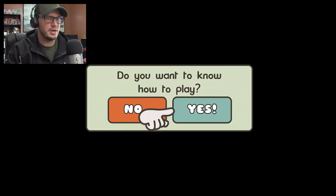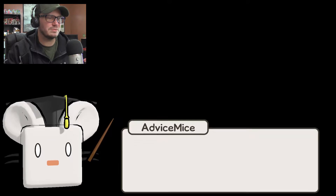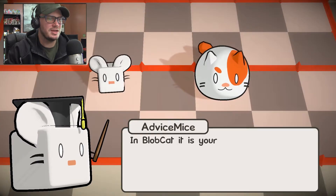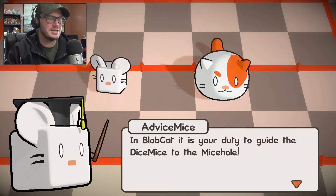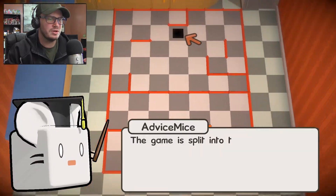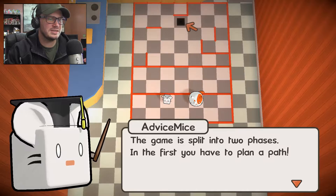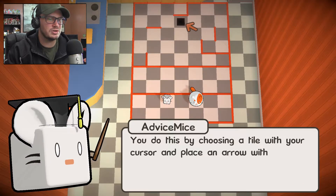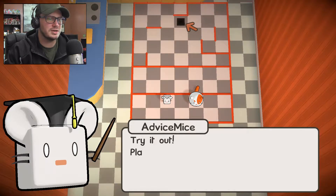Do you want to know how to play? I probably should need to know how to play, yes. Advice Mice! Hi, I'm one of the Advice Mice and I will help you get started. Blobcat, it is your duty to guide the Dice Mice to the Mice Hole. The game is split into two phases. In the first, you have to plan a path. You do this by choosing a tile with your cursor and place an arrow on it with the right control stick. Try it out!